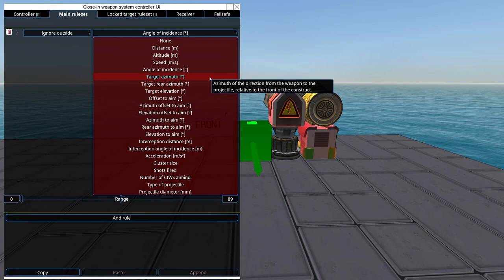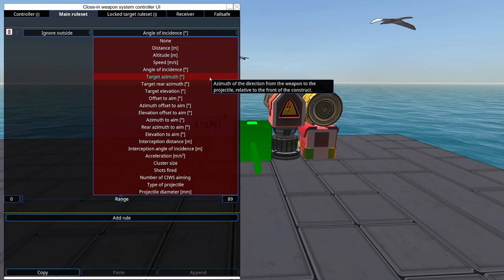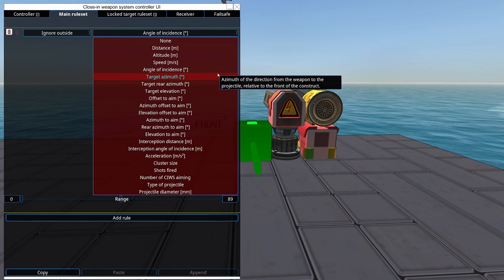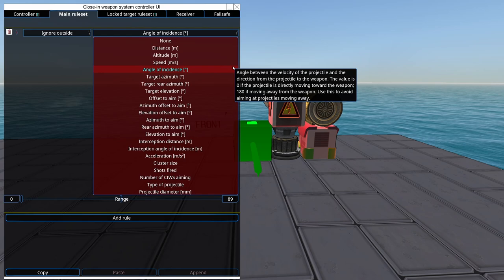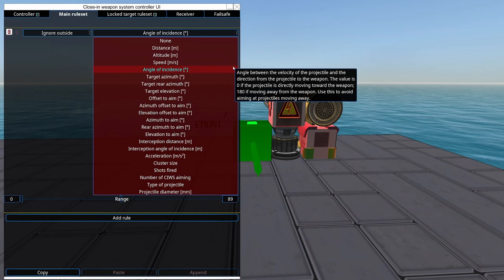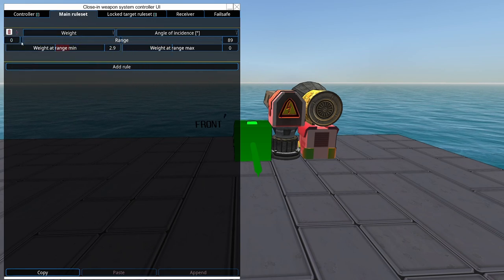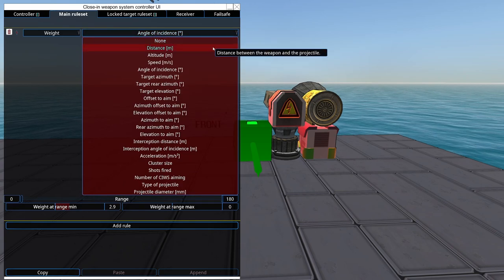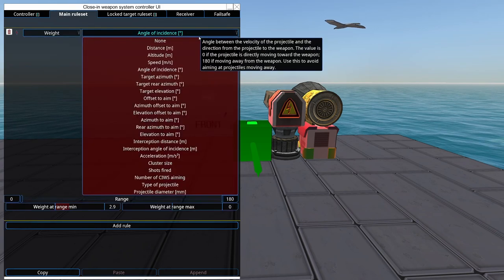Target Azimuth is the azimuth of the direction from the weapon to the projectile relative to the front of the construct—your bow at 0 degrees, stern at 180. I've never used this, but if you have a very fast vehicle, bow projectiles will hit you soon while stern projectiles may miss entirely or take a long time. This is a computationally inexpensive way to prioritize projectiles that will hit you sooner. Target Rear Azimuth is the same with bounds flipped, though you can flip those bounds manually anyway.